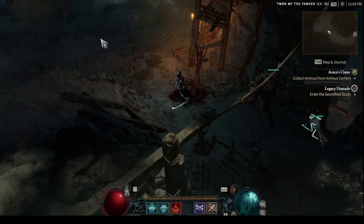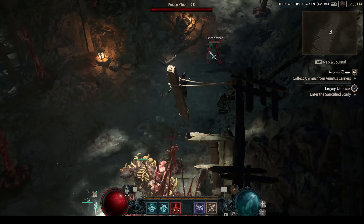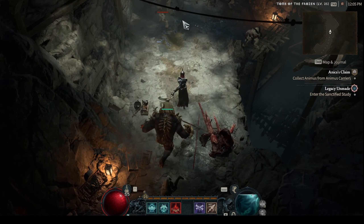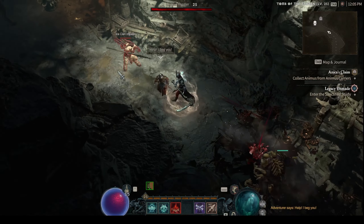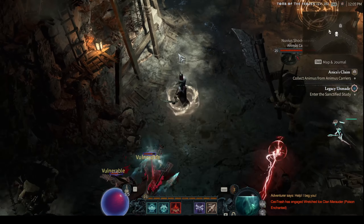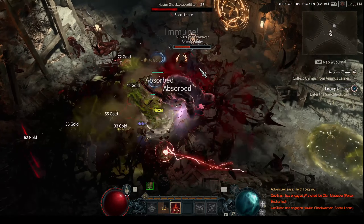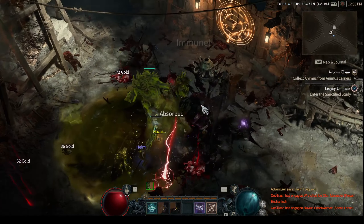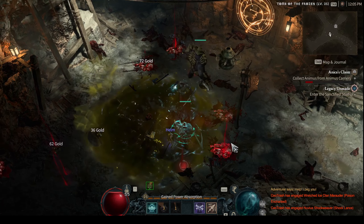As you can see, I just entered a random dungeon. I specifically like this one because you can always get the same layout — it's a circle and you just go and farm like this. You go around the circle, farming the mobs we have here, and we get a chance to get legendaries, gold, and pretty much anything in the game. For example, I get three yellows suddenly.